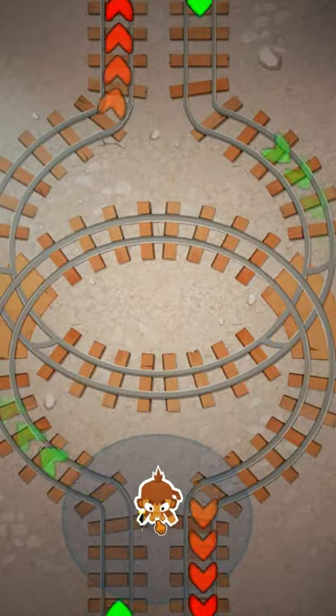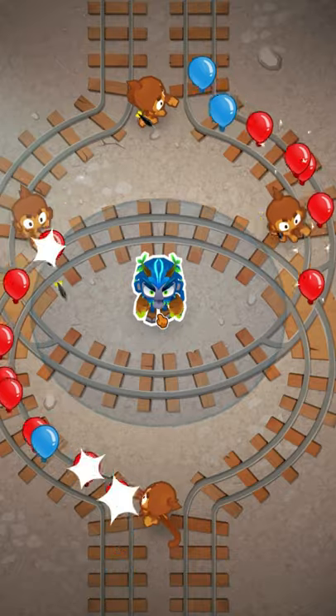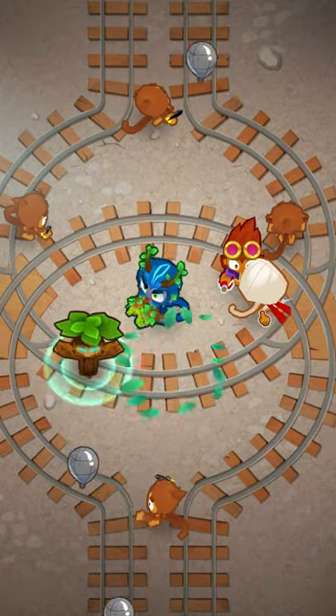How to beat almost every map in Bloons Tower Defense 6. First start with 3 to 4 dart monkeys, then drop Obyn when you can afford him, drop a ninja and get him to double shot with Seeking Shuriken, then drop an alchemist for lead detection.